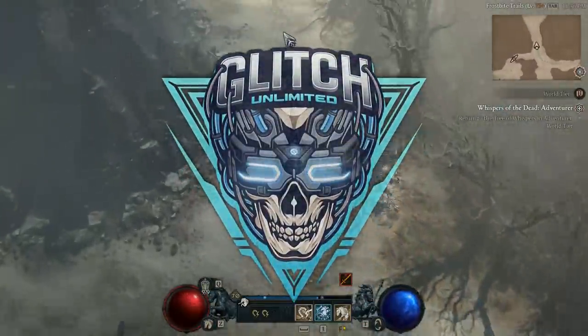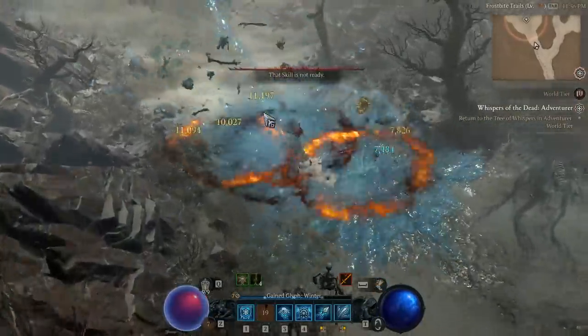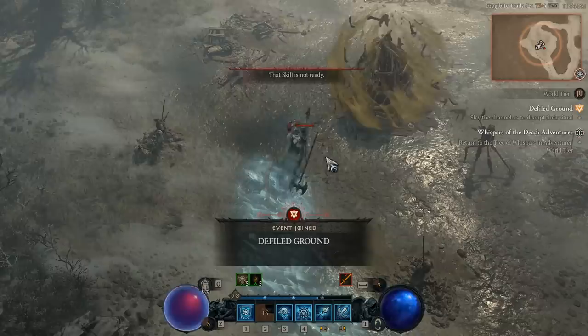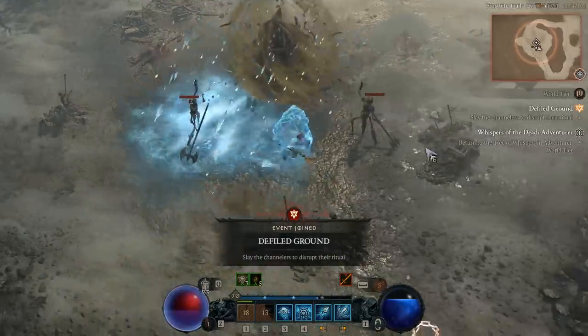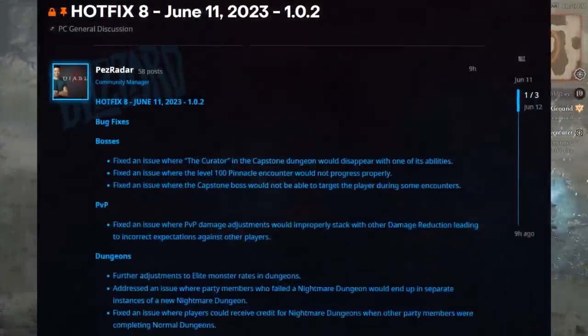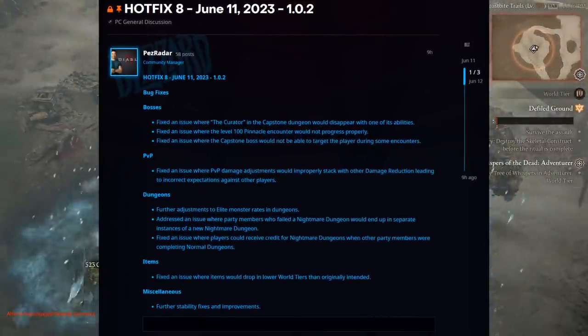Today I'm going to be guiding you through the best broken way to acquire legendary ancestral staffs, helms, legs, and much more without looking for cinder in World Tier 4. If you have not watched my previous video where I discussed the hotfix, new dungeon farm, and exploit, then definitely do so.